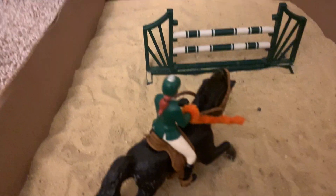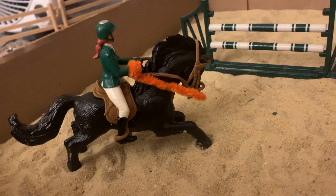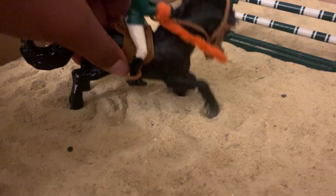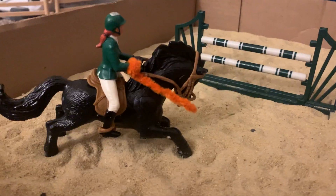Then we have our gate that I can actually open and close, so if we go on in — we have Stephanie on Champion. She has her whip out because he sometimes is not good. They're going over this jump right here. That's pretty much all that's in the arena. There's also a blanket hanging on the arena fence.